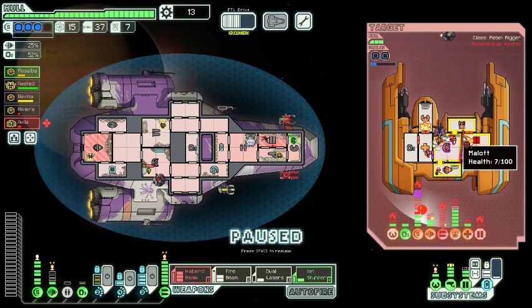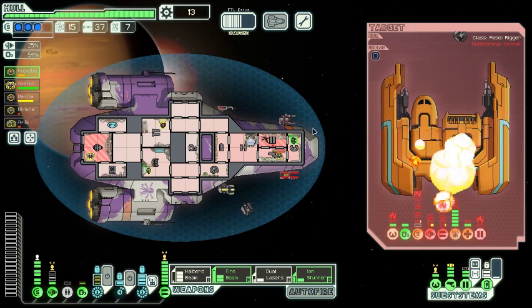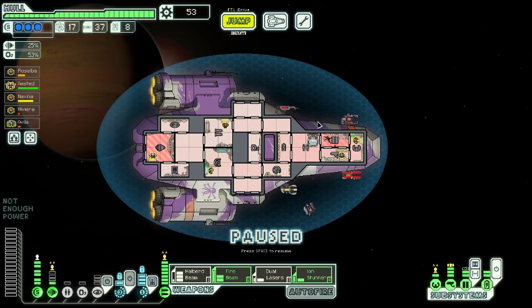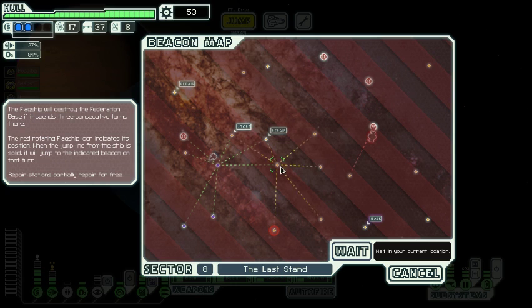I did kind of utterly wreck their ship with the halberd beam, so I'm not going to be able to go for the crew kill, but honestly going for a crew kill on a ship with a missile is a little bit optimistic, and the scrap is just good anyway. We can repair all zero damage we took — how about you repair that hole in the floor for us? And we're even going to have the Sector 8 store on top of that.